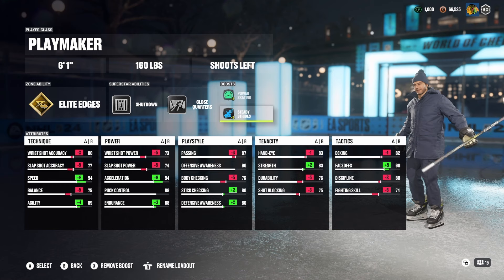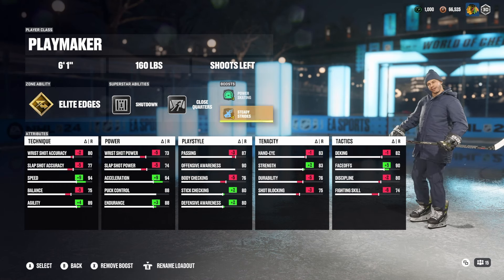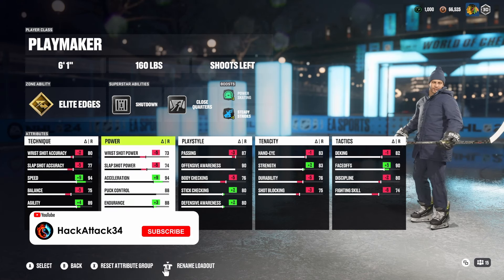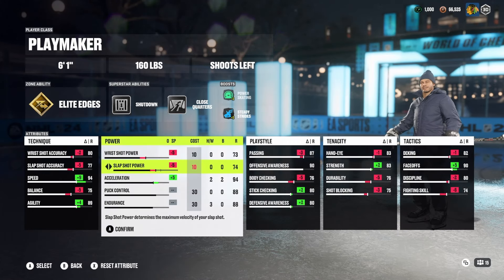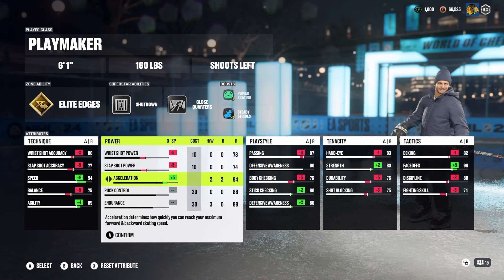Power Skating and Steady Strides. You can swap Power Change for any other boost you want — offensive awareness, body checking, defensive awareness. It doesn't really matter which one. But for Steady Strides to get that 94 acceleration, combining that with Gold Elite Edges I think is important.